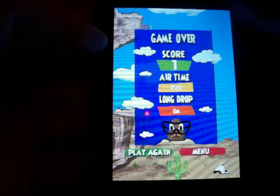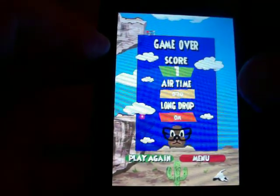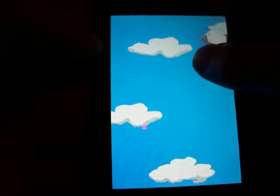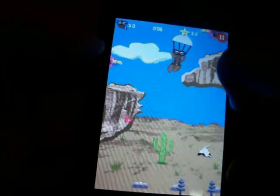Once you lose a game, you get your score — I only got one in that time — your airtime, and your long drop. You get airtime by pushing on your little prairie dog and it will make his prairie shoot go away and he'll drop free fall. That's how you get airtime.